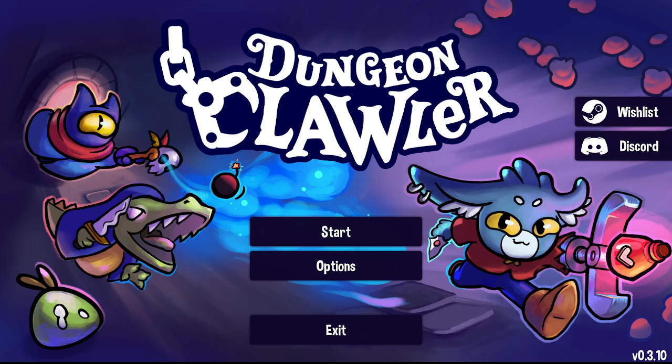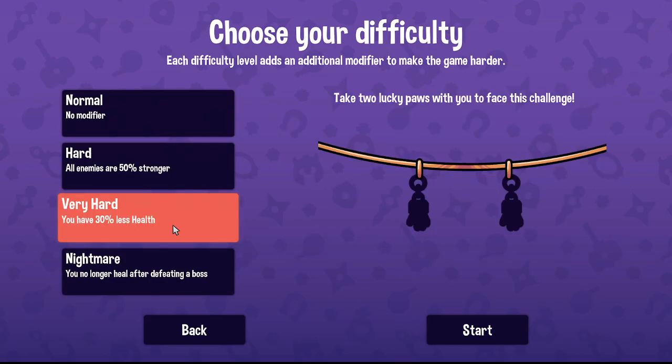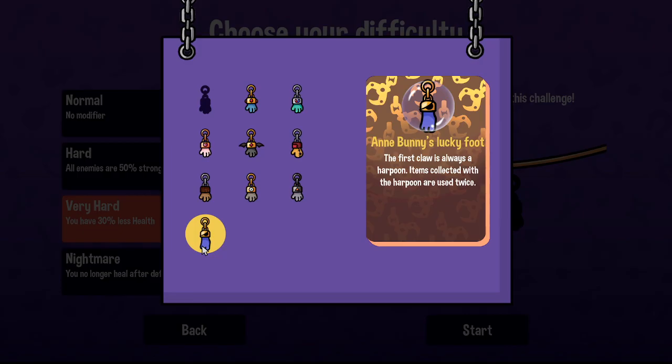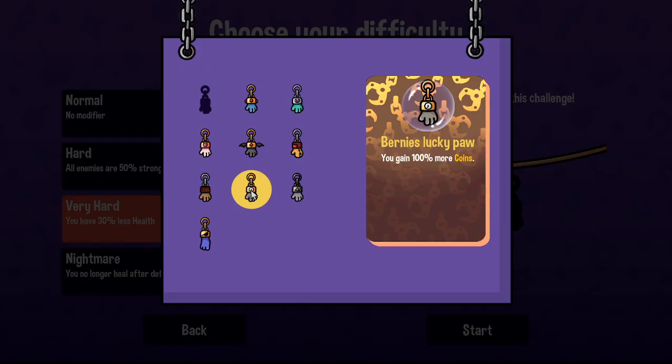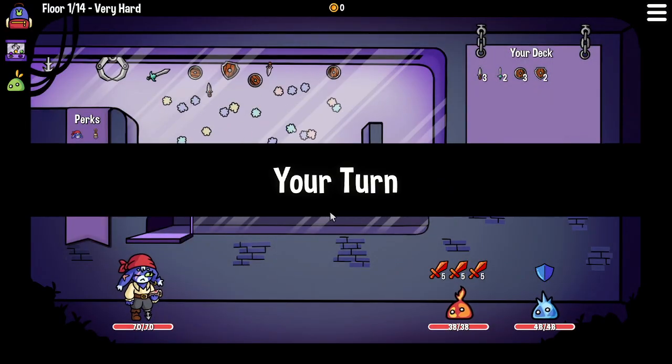Hello everyone and welcome back to Dungeon Clawler, where I'm going in with a bunny to do the very hard run. We learned that using two harpoons is not worth it, so we might as well add some coin to her run. Let's do some healing too — that wouldn't go amiss. Healing might be okay, let's try that and see how we fare.